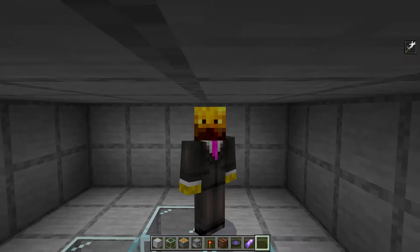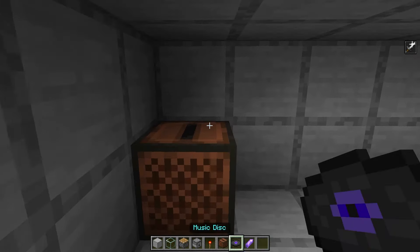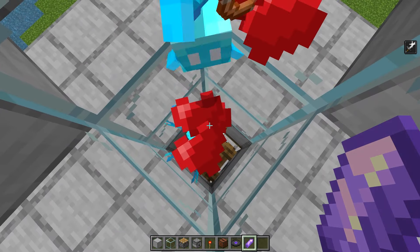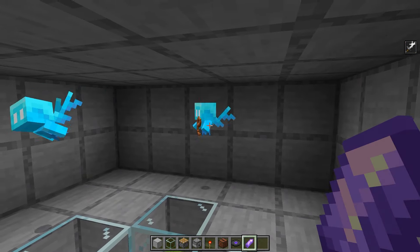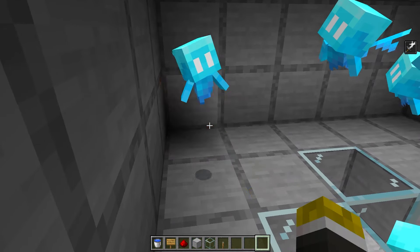Next we have to breed these guys and get at least six of them inside. Take a jukebox, place it down, and put any music disc inside. Then take some amethyst shards and right-click on the alleys until you see hearts coming up and they will breed. You'll have to wait a couple minutes between each breeding, but get at least six of them. Once you finish breeding, go ahead and break the jukebox.